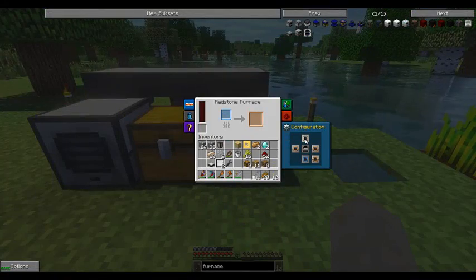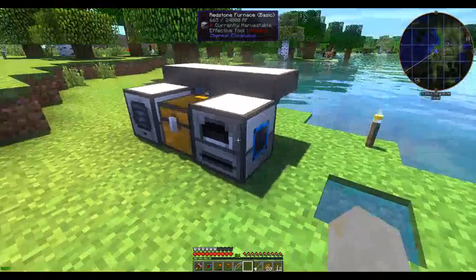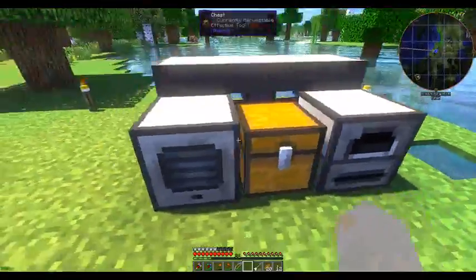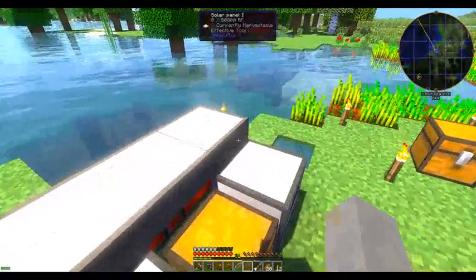Place that. So that's in, that's out. Hopper goes here, in go the contents, out goes the output. So this thing's charging nicely.